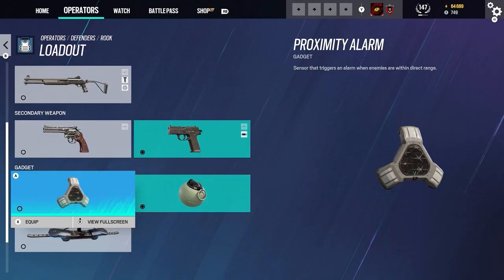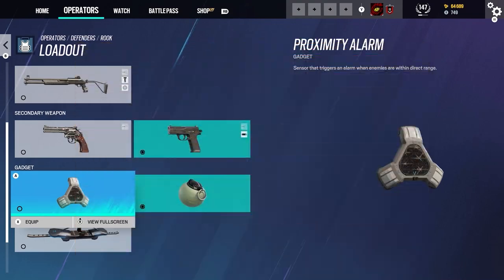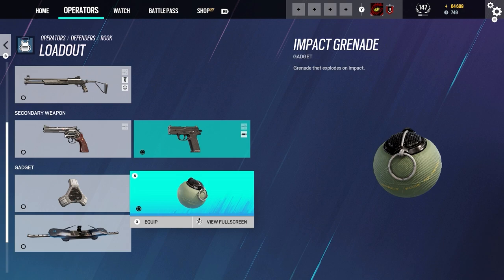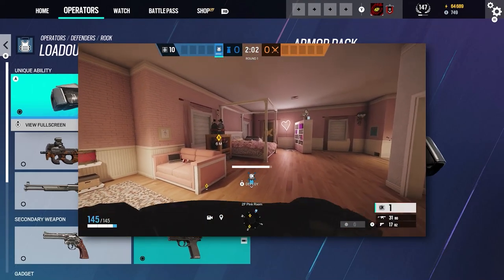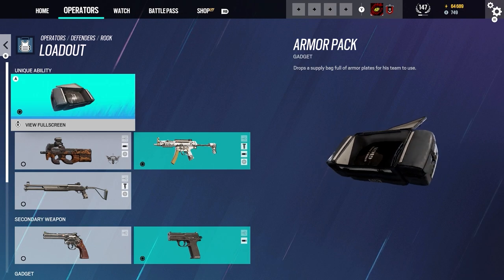For gadgets, the first one is the Proximity Alarm — a sensor that triggers an alarm when enemies are within direct range, either under it or near it. The next gadget is the Impact Grenade — a grenade that explodes on impact, which I would take for making rotations within the bomb site. And then we have the Observation Blocker, which projects a screen that blocks the line of sight of opponents' observation tools — essentially blocking the drones.